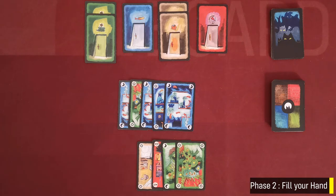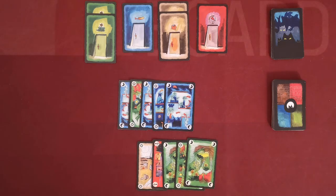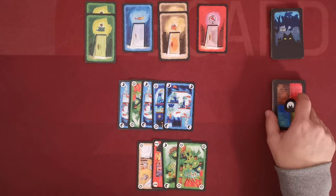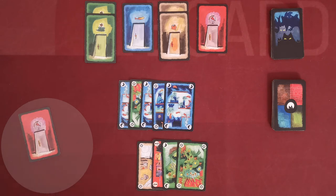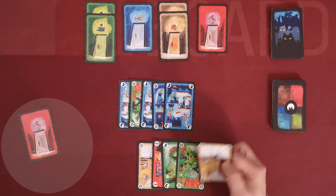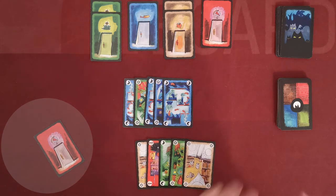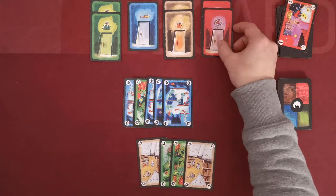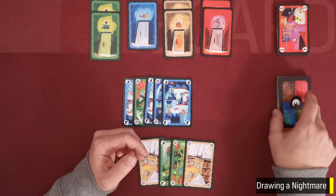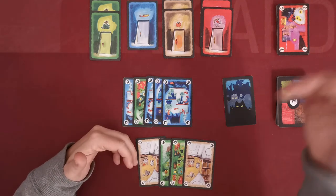After playing a card, the player draws cards to bring his hand back to five by taking the top card from the stack. If it's a symbol card, it goes into his hand. If it's a door card, it goes into the limbo area and the player takes the next card. This leads to the second use of a key card: if a player draws a door card during this phase and has a key of the same color, he may discard that key and place the door straight into the door area.